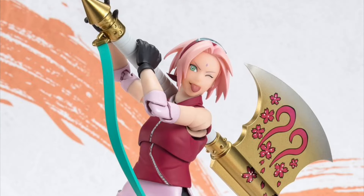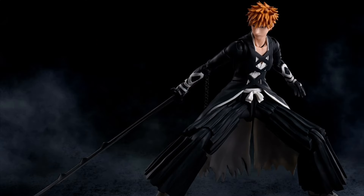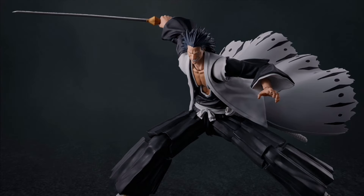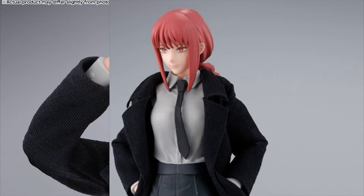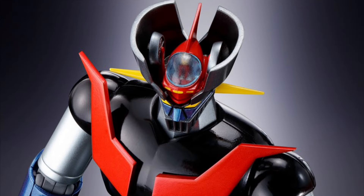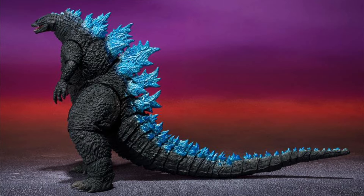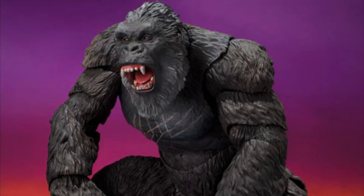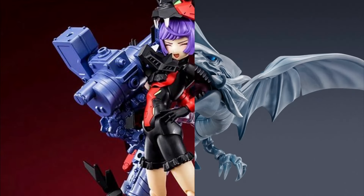Ultraman Gaia Version 2. Then we've got the SHF Ultraman Blazer Reissue. SHF Sakura Haruno. SHF Ichigo Kurosaki. Then we've got another SHF Kenpachi Zaraki and another SHF Makima from Chainsaw Man. Then we've got Mazinga Z Kakume Shinka Reissue. Then GXK SHM Gojira, and SHM Kong, and the SHM Blue Eyes White Dragon Reissue.